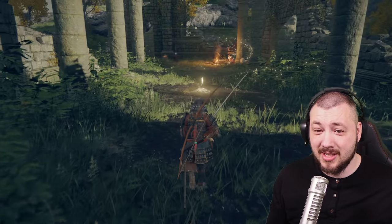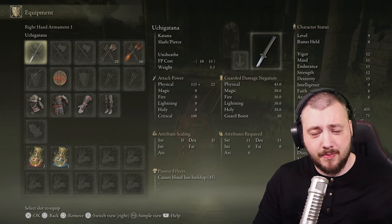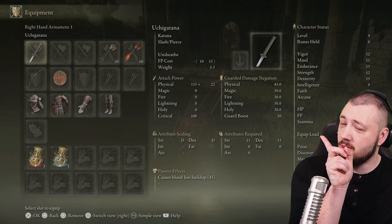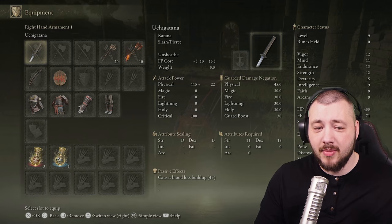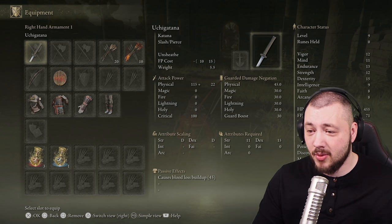Sometimes the backstab is actually a frontstab into the chest, depending on where the weak spot of your opponent is. We're going to call it an execute to avoid confusion. Now let's cover a very important basic: your Equipment Load. It can be Medium, Heavy, or Light. Right now I start with Medium, which is very important.